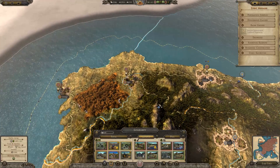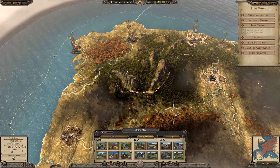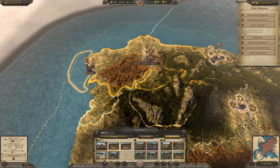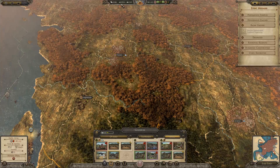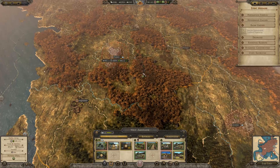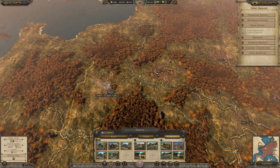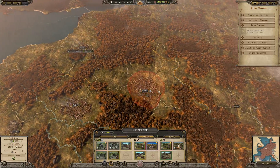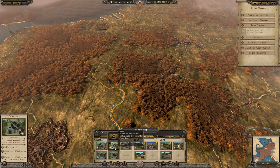Look at that income coming through now — we could actually afford maybe one doom stack. But would that really help us in the campaign? Not really right now. What we need is to keep increasing this income. If we can get this to snowball and hit 20,000 income — well, we'll see how we go. I've already said it many times but actually hiring units from barracks in this game actually makes your armies weaker.